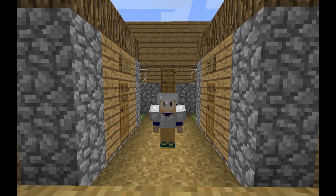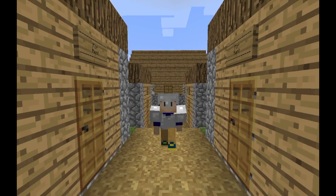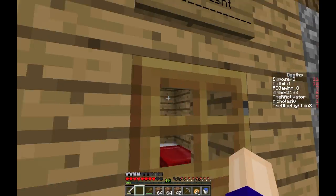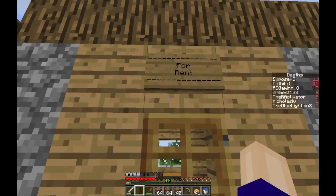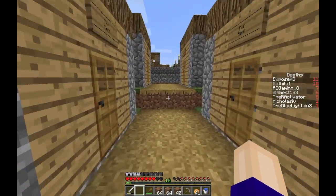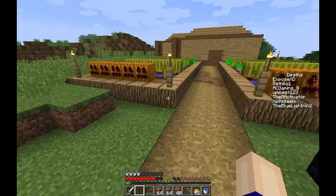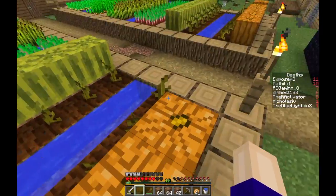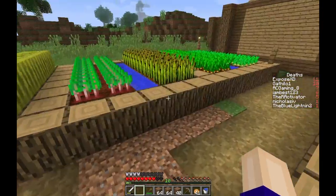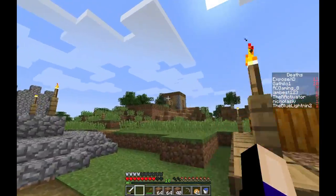What's up crew, AC Gaming here and welcome back to another video. This time we are back on the SMP server and we have got ourselves our all-new redesigned rented houses. Most of the idea was brought up by Cathilo - I wasn't the one that built all of it. You can see right here this farm, and I gotta wait for this grass to grow too. All this was built by me except for this house and whatever is left of the village.